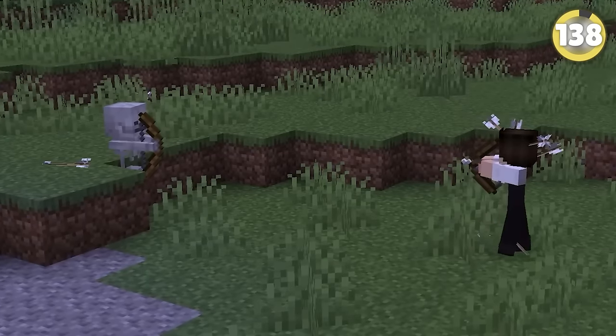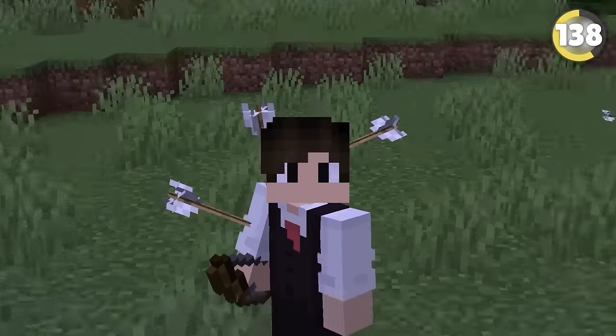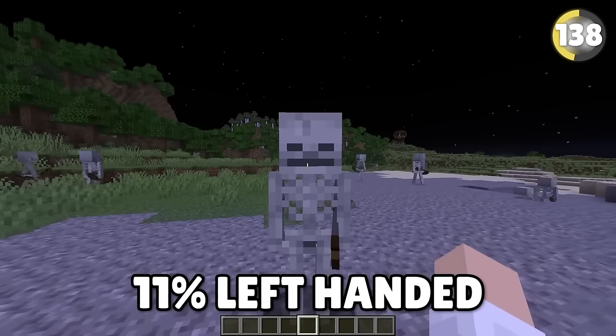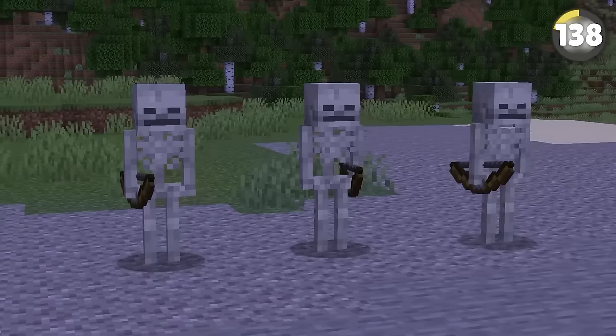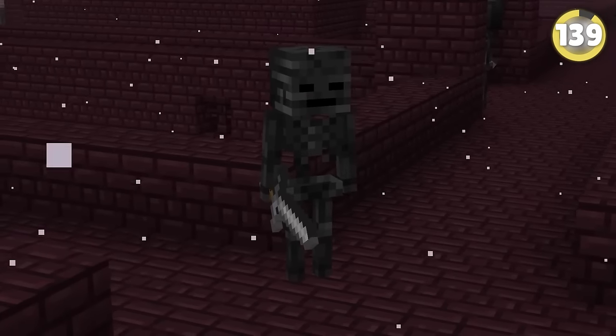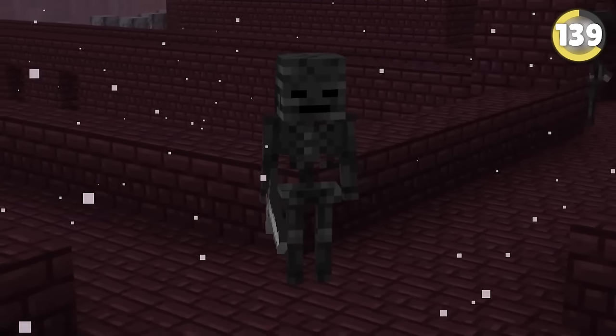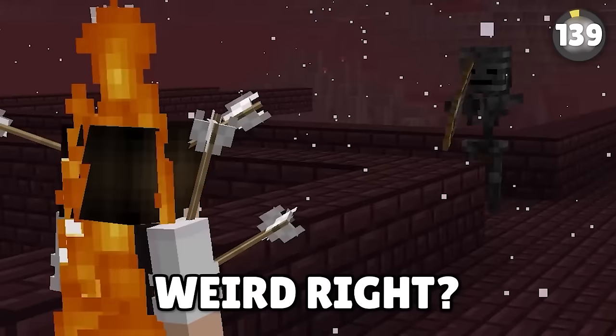While you were busy having sniper duels with skeletons, they've been hiding a dark secret. Around 11% of them are actually left-handed and hold their bows differently. Apparently this is to mirror the amount of real people who are left-handed. Also, even though wither skeletons can't spawn naturally with a bow, they still have a line of code that lets them shoot fire arrows when given one via commands.